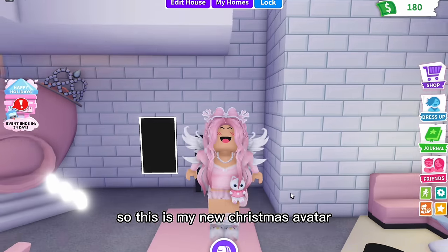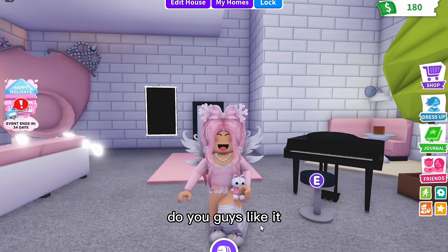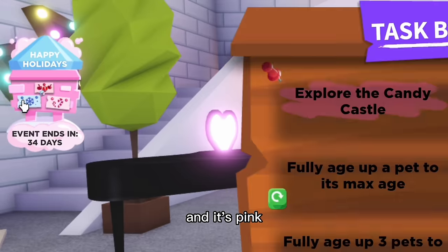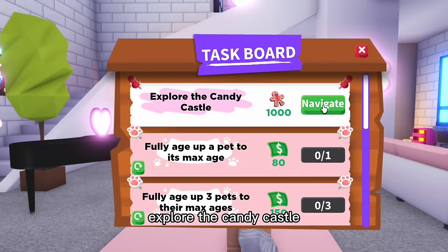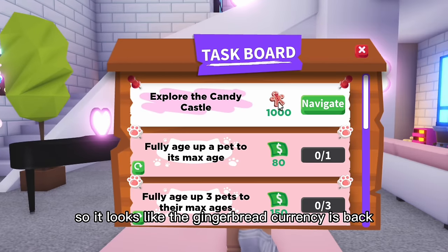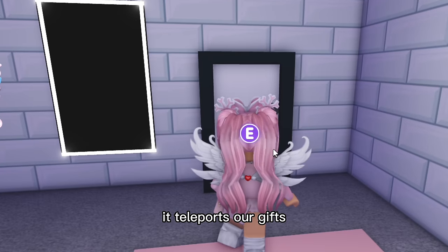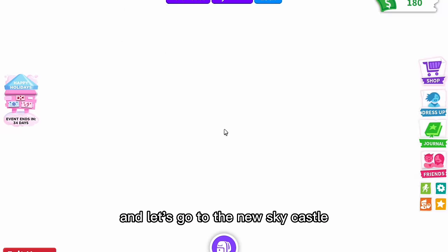We're definitely gonna check this out. This is my new Christmas avatar — do you guys like it? And wow, look at this new task board, it's so cute and pink. It says 'Explore the Candy Castle' for a thousand gingerbread, so it looks like the gingerbread currency is back.